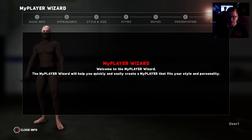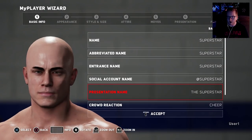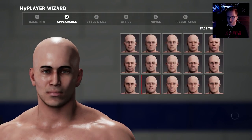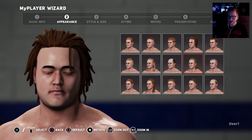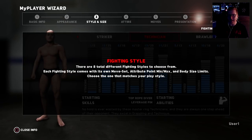This is the My Player wizard. It will help you quickly create a player. Basic info — name, we'll just do 'Superstar,' it doesn't matter here. For appearance, we'll choose a head and hairstyle. That looks good. We're bringing back dad wrestling, brother! There are eight total different fighting styles to choose from. Each fighting style comes with its own moveset, attribute points, and body size limit. Choose the one that matches your play style.